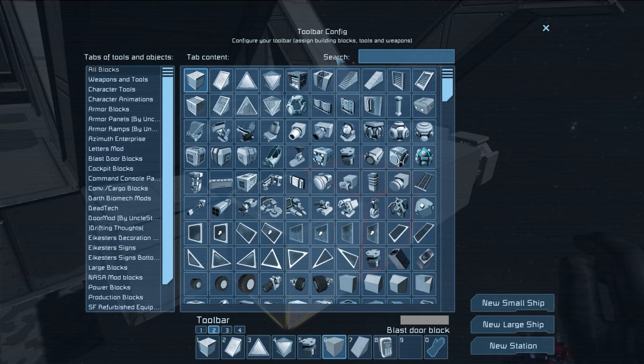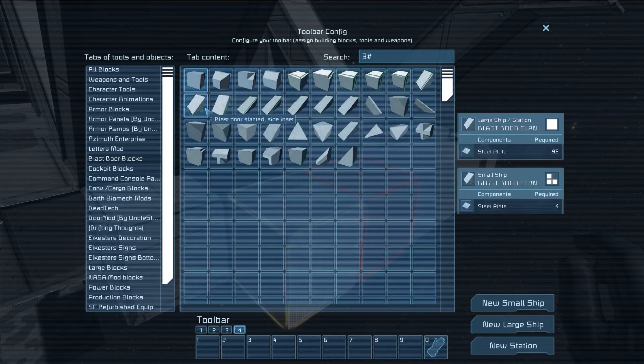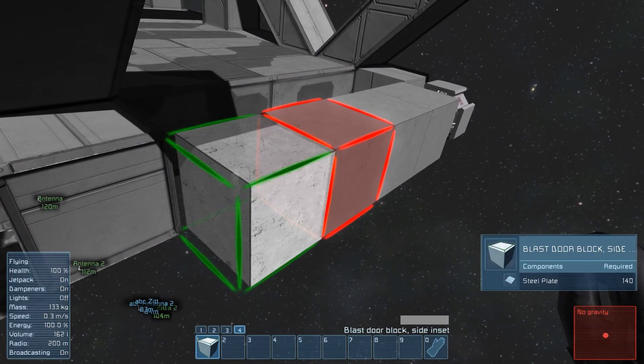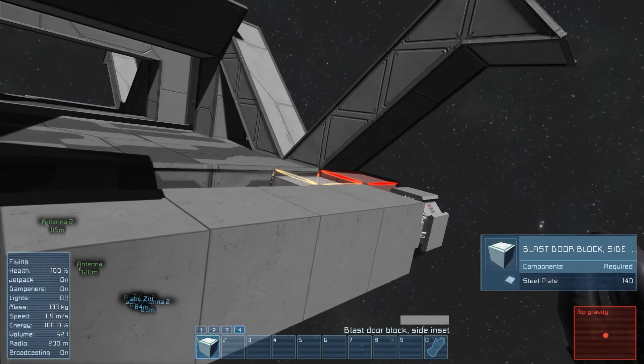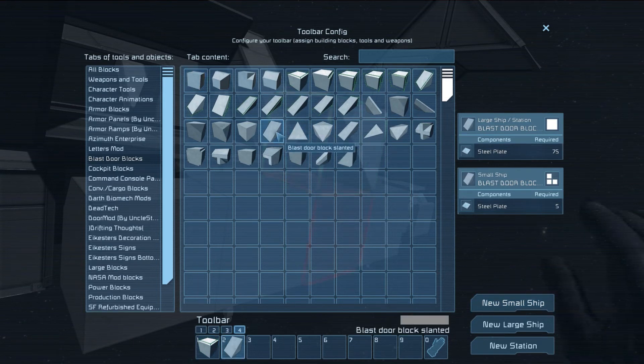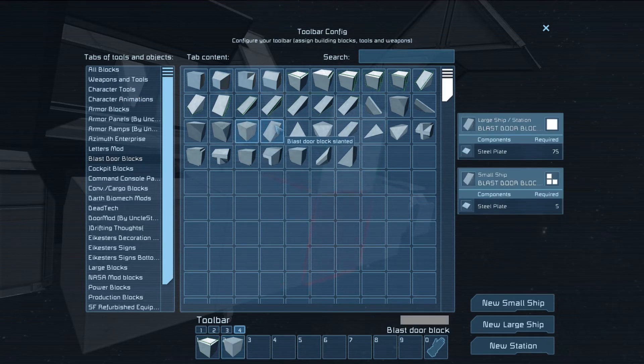But that would take a bit too much fiddling to get right in the limited time you have. What are you building here? I decided I need something to transport things around the server, so I'm starting on something. It's going to end up being too big — everything I do is too big for survival and I give up on the survival aspect and just go creative.